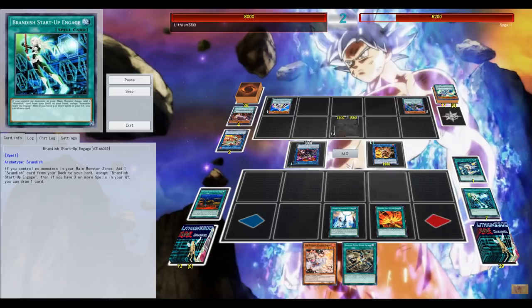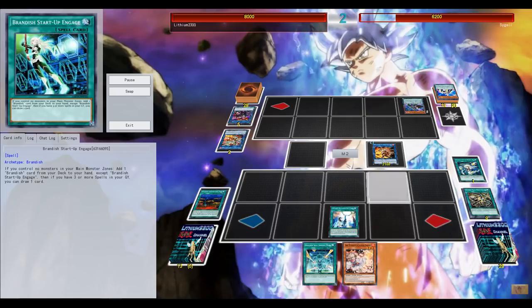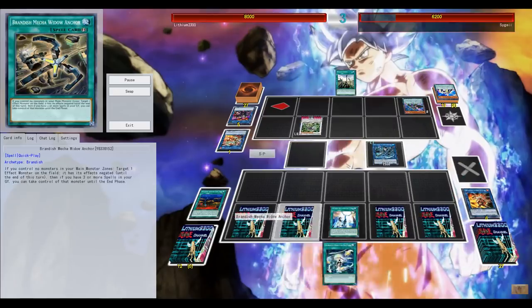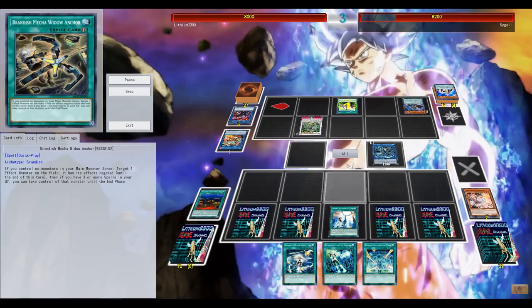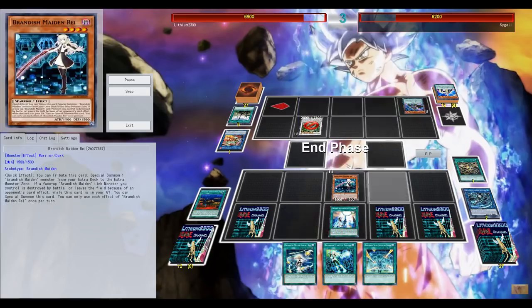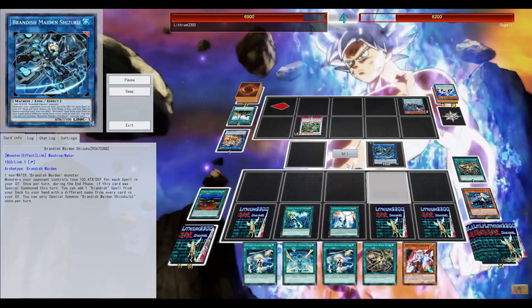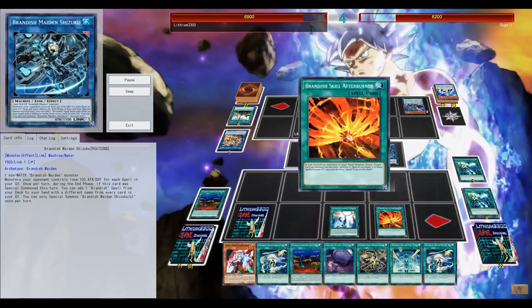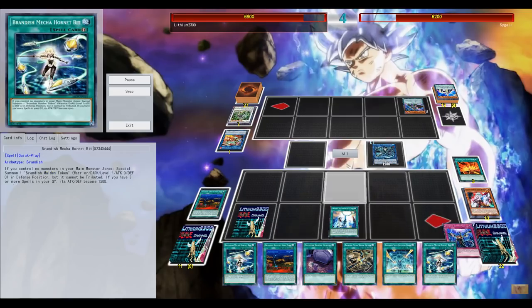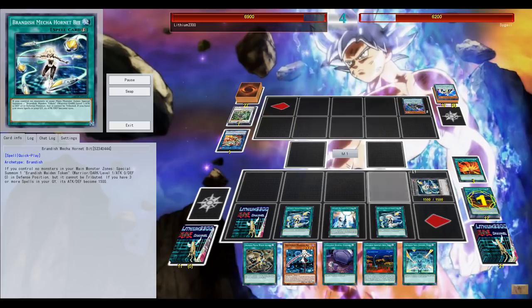Hayati gives me another spell in my graveyard, and Called by the Grave becomes the third spell so Engage gets me a couple of draws. After Burner pops a monster from the opponent, the spell guard pops too - use the Widow Anchor to gain control of Skull Dread for more pluses. Multi-Roll, like the Spellbook of Judgment for Brandish, gives me back the four spells I just used. Brandish Maiden during the end phase - there was no reason to summon Diablos just yet. Establish my board, force out Omega, then use double token generators, eventually getting double main monsters on board and attacking for game.